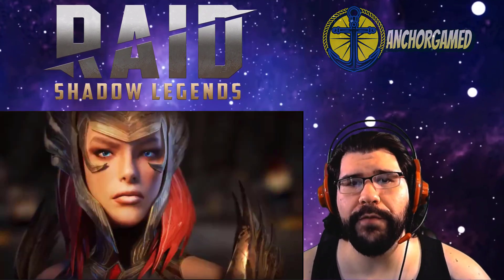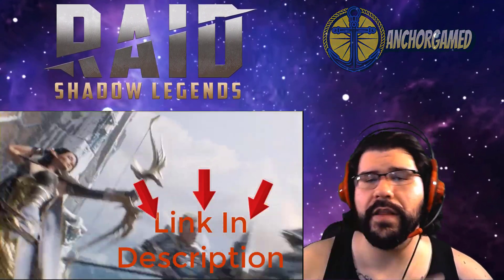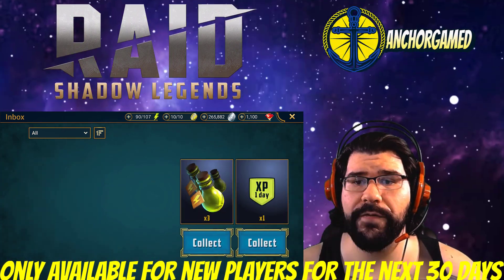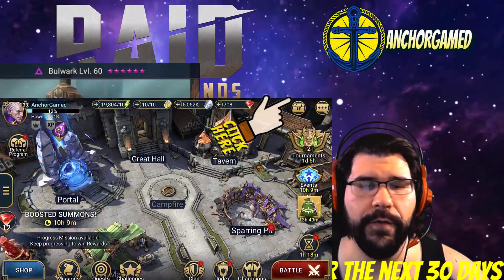This video is sponsored by Raid Shadow Legends. It is a free massive turn-based dark fantasy RPG. If you want a huge head start in Raid, all you have to do is click on the link in the description. If you're a new player, you get a one-day EXP boost, three energy flasks, one ancient shard, one void champion Bulwark, and 50 gems. All your treasure is waiting for you right over here.